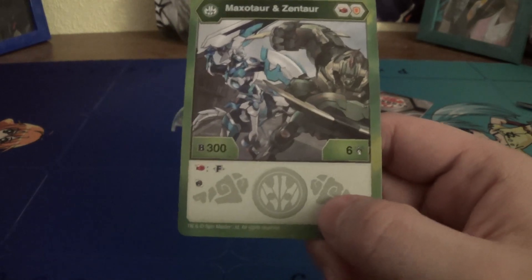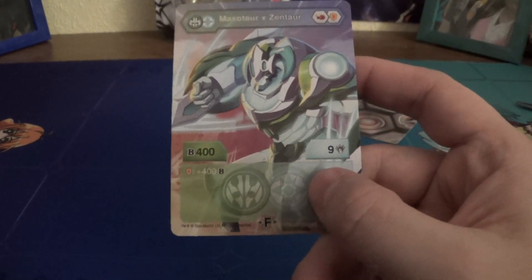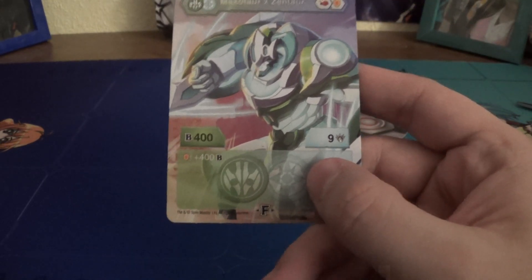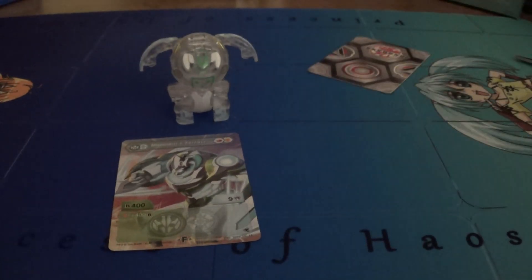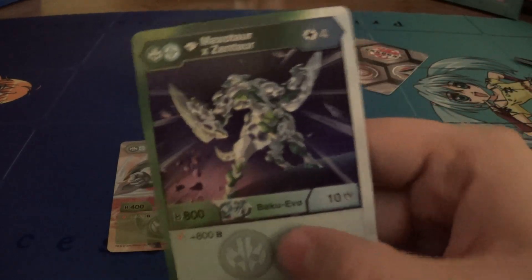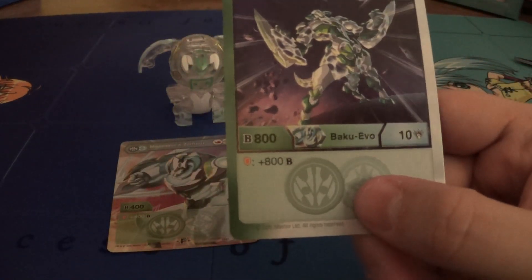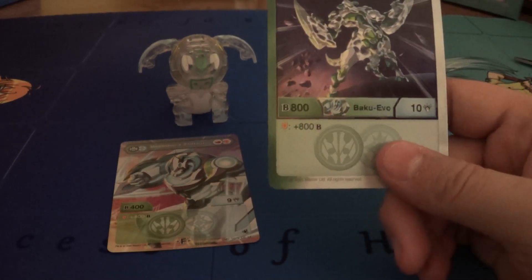Flame Fist Shield — 300B, six damage. Fuse on a Flame Fist with a reroll, and on Fusion it becomes 400B, nine damage, 400 on a normal shield. Not too bad at all. And for the Diamond Evo — Diamond Maxitar Zentar — for energy cost, 800B, ten damage, and plus eight on a normal shield.